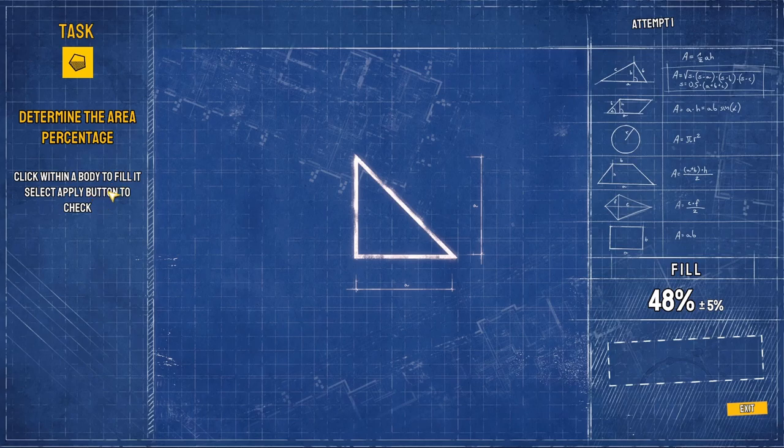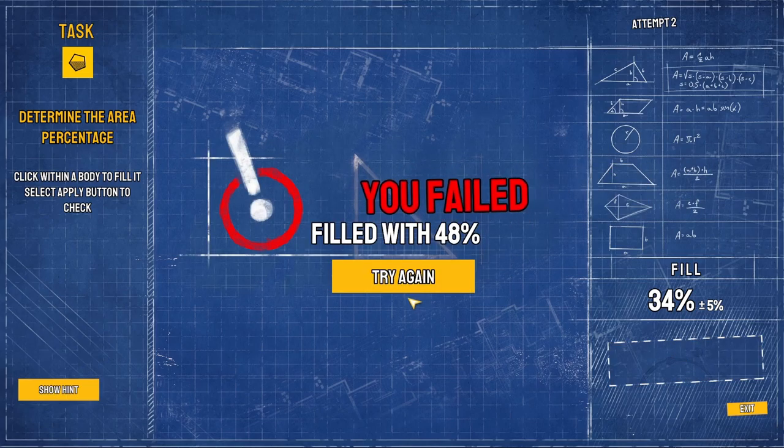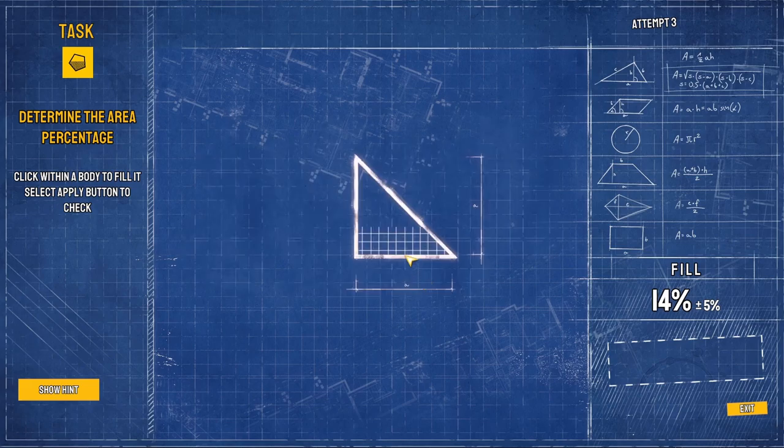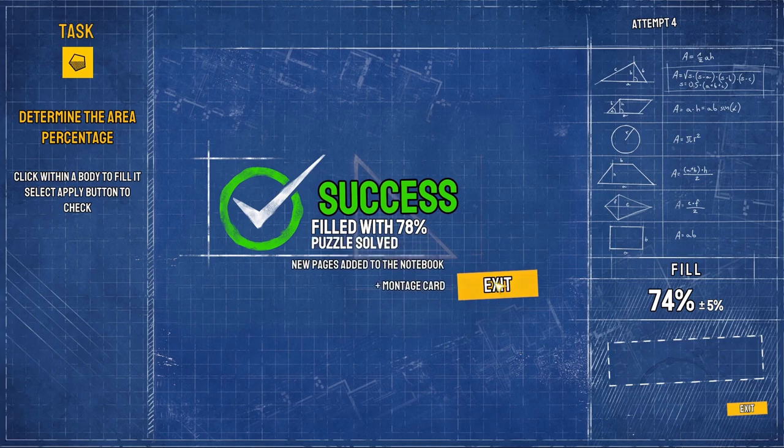Determine the area percentage - click within the body to fill it, then select the apply button to check. We need forty-eight plus or minus five percent. It keeps changing. All right, seventy-four - let's go! Okay, great, we got that one. Next one.